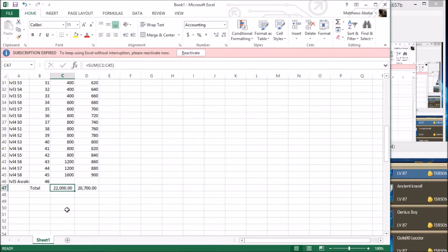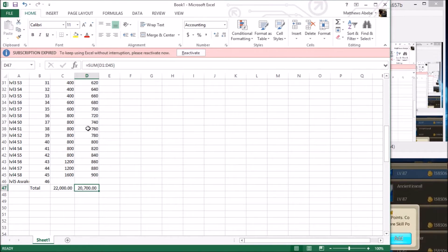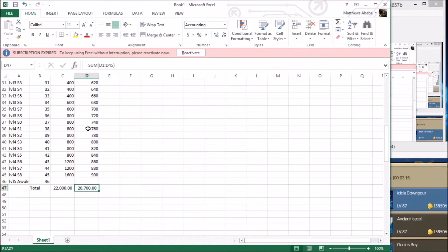So that's what I did here. This is how many Jenny you need — you need 22,000. This is how many magic crystals you need — you need 20,700. It is a lot, no joke. I did not expect it to be that much.